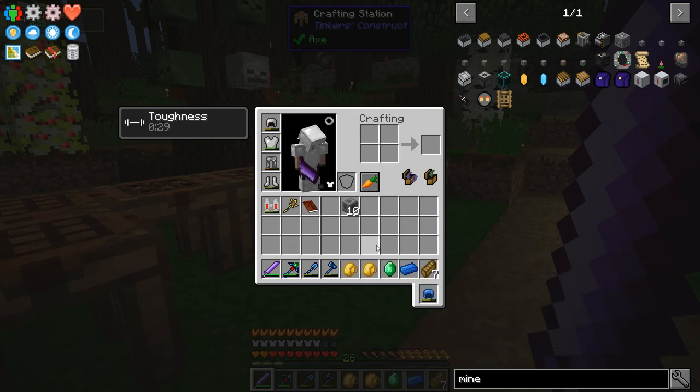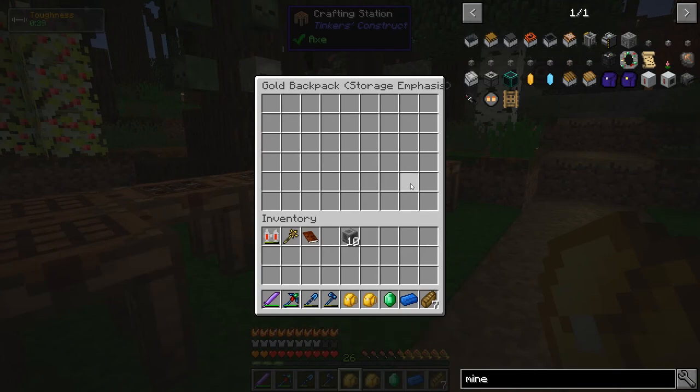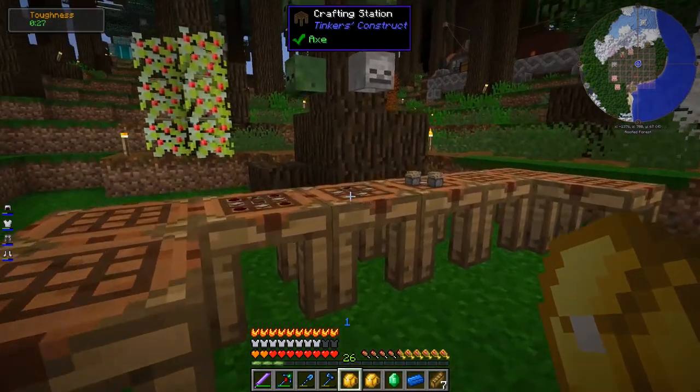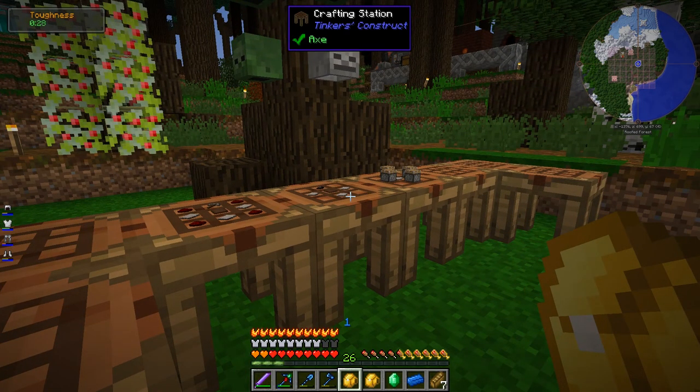So I made an additional golden backpack. This is my original one, this is the new one, completely empty. I want to make use of the iron backpack upgrades to make a backpack that's just for mining.